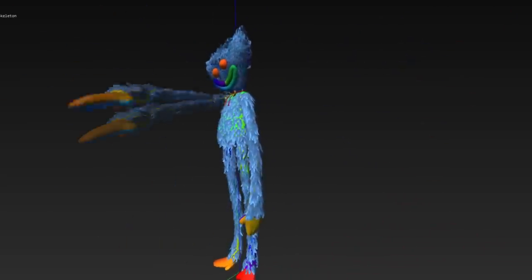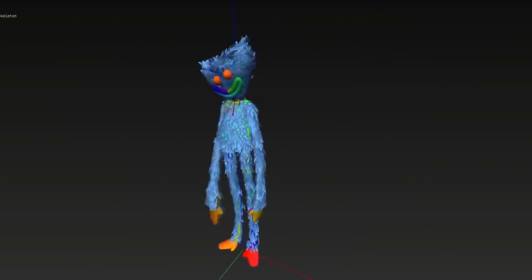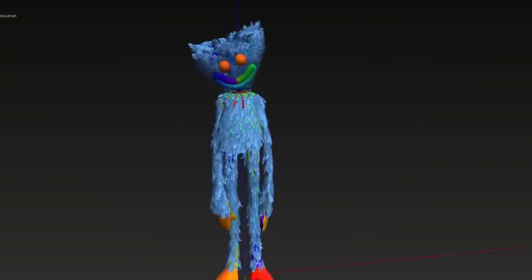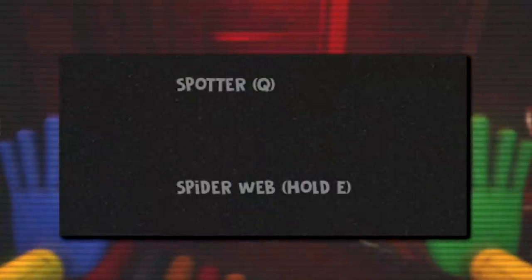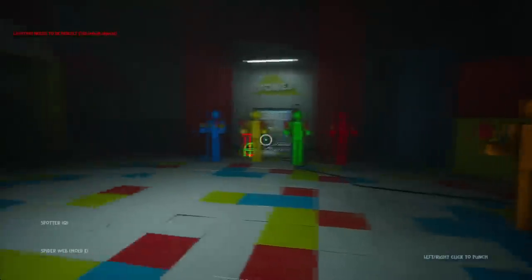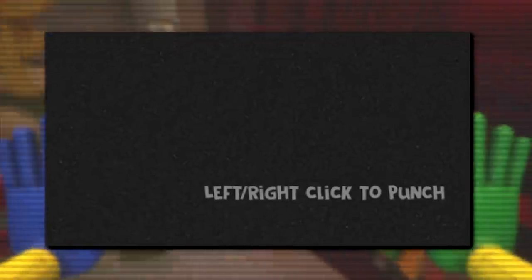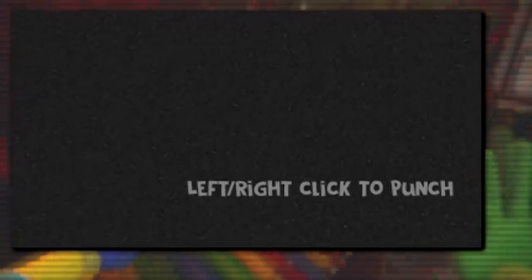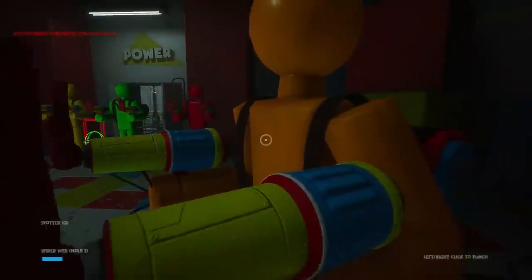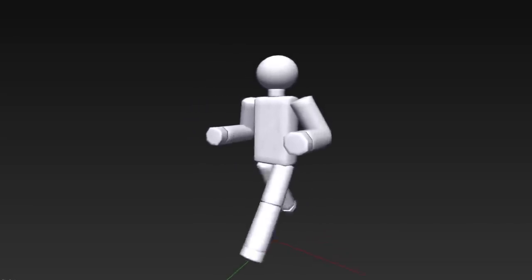This basic punch is also programmed to deal 25 damage points out of the 100 required to apparently down a player. Mommy Long Legs would be able to use a spotter ability, shoot out a spider web - which currently uses a ball as a placeholder for the projectile - as well as another basic attack move just like Huggy's, which would also deal 25 damage points.